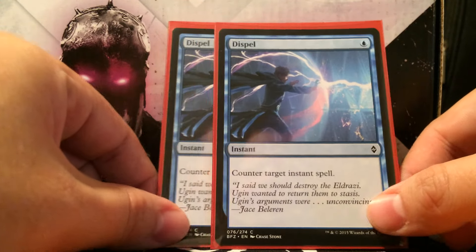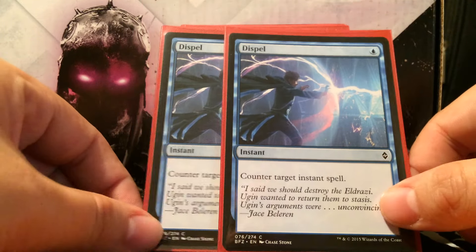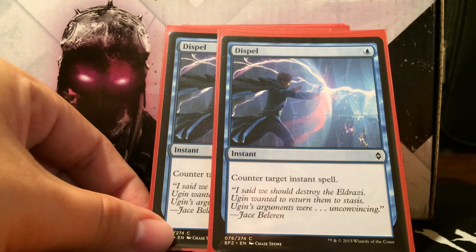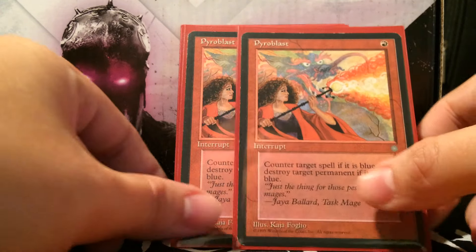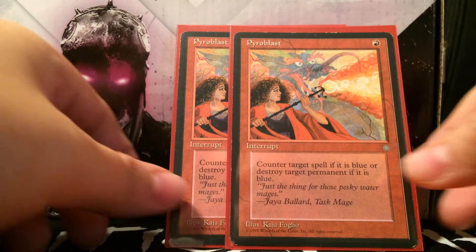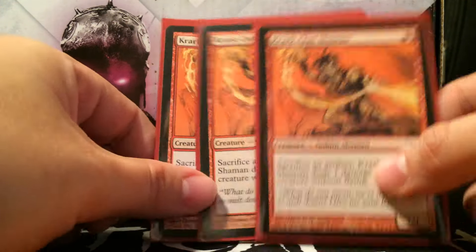Next is Dispel — mainly against counter spell matchups when you need to get Scrapyard Salvo through. It's also really good against removal-heavy decks like the Boros deck. Dispel says no to burn spells to keep your combos going. We run two Dispels and two Pyroblasts. Pyroblasts are just so important — counter Peregrine Drake, kill Delver, and with Drake being the big thing right now you're going to be facing blue a lot. If you're playing red, you're playing Pyroblasts in every deck.